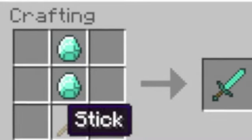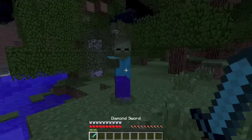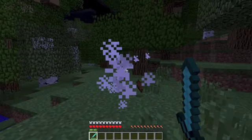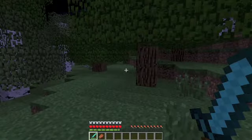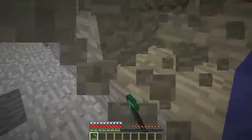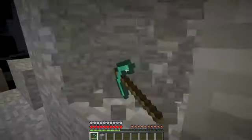Hello, today I'll be showing you how to make tools. You can make tools using wooden planks, gold, iron, and diamond. So instead of using diamond, you can just use wooden planks, or stone, or gold and stuff like that.